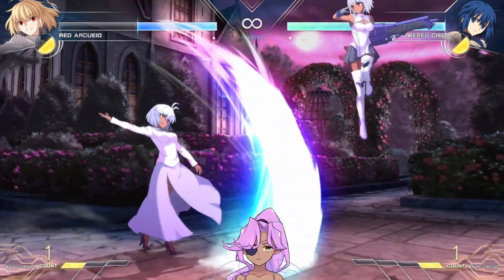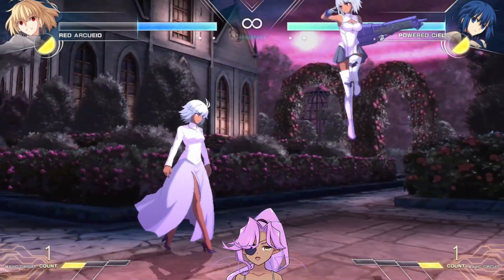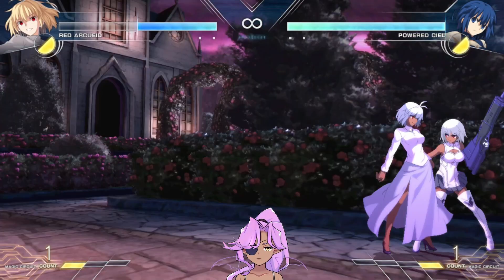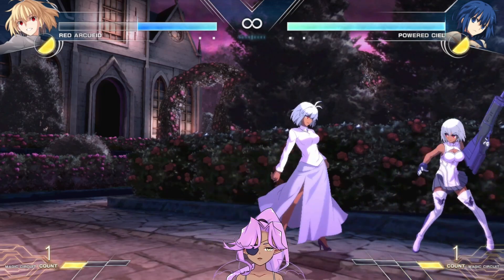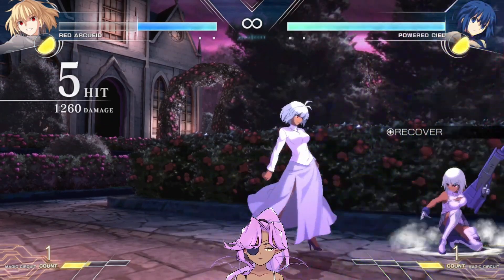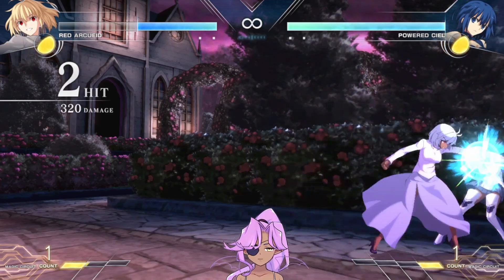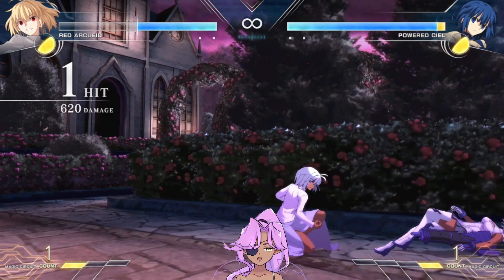So with 236B you get something like that, and you can jump cancel on hit to get really nice confirms. Another application in the corner: if they don't tech you get that damage. See how plus that is — she's already recovered. She can do something like dash-up throw, air dash jump B to confuse your opponent, or just do a standing overhead after the opponent blocks.